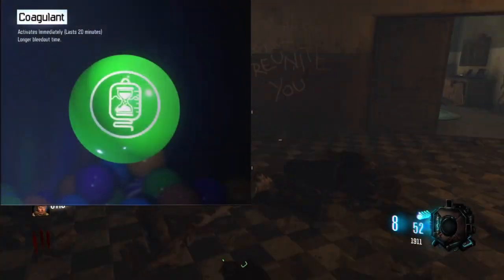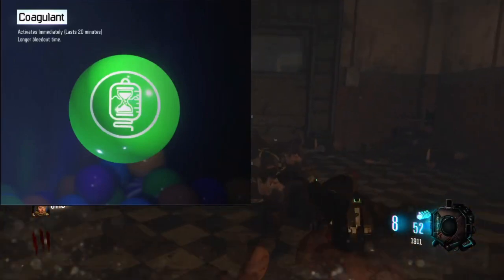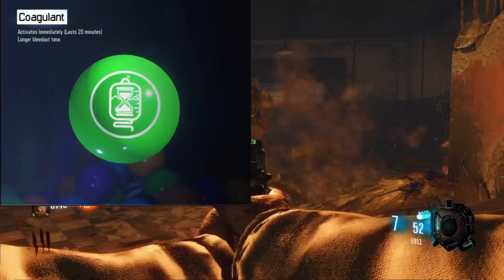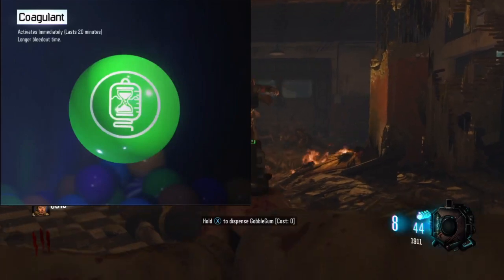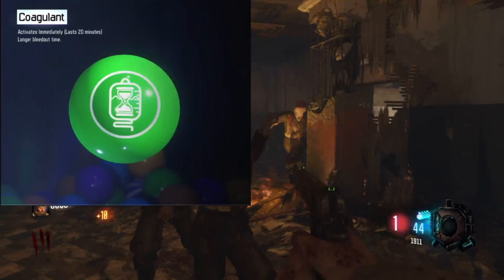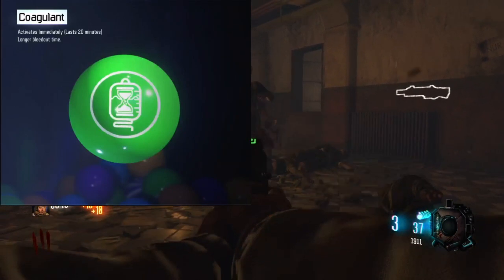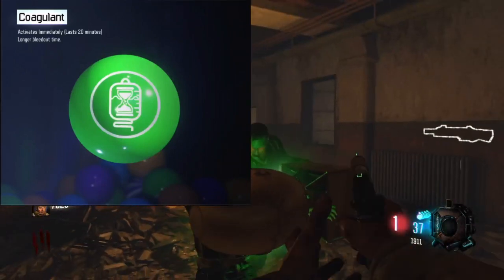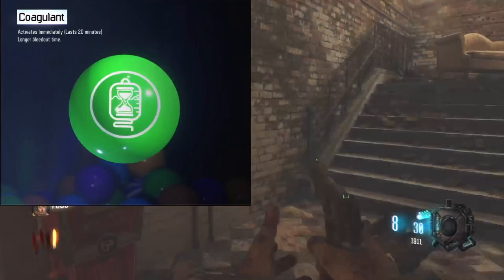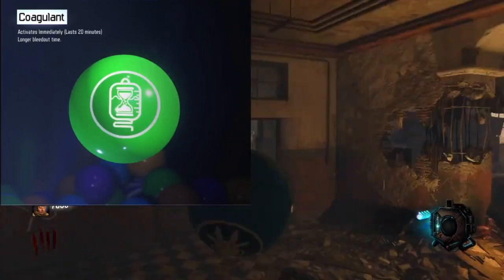Coming in at the number 3 spot is Coagulant. This gobblegum basically lengthens the bleedout time — that's pretty much it — and it lasts 20 minutes. The reason why this one is not very good is because you generally should not be assuming you're going to go down all the time. It doesn't really do anything in solo and it's completely worthless in most situations. There are other gobblegums that allow you to survive a down or help your teammate much better, so I just don't see why anyone would ever use this one.